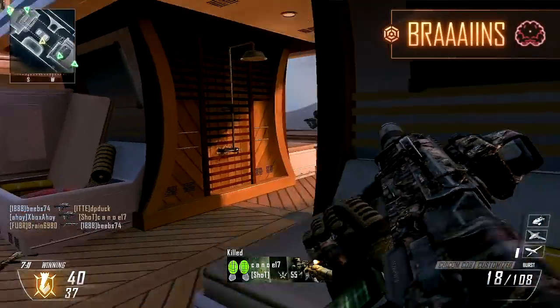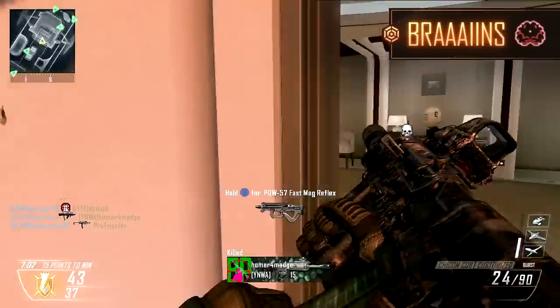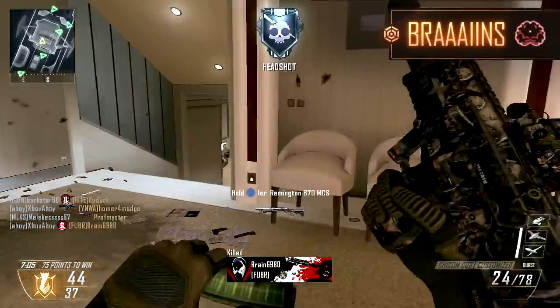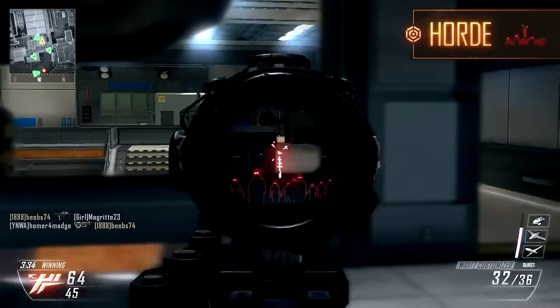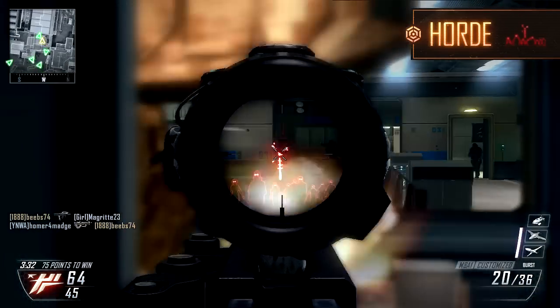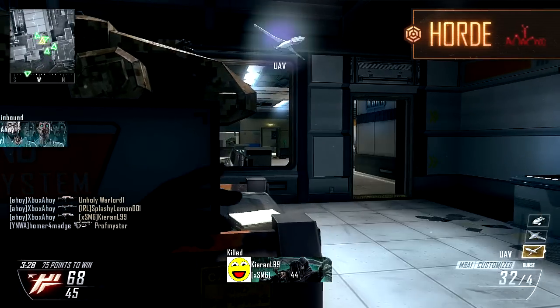Alternatively, those hungry for headshots might enjoy the ear tech's braaaains reticle, cerebral in form with a central dot to more precisely target your enemy's dome. Summon your own undead horde with the zombie ACOG option, with central blood splatter for lining up your shots and a host of glowing-eyed zombies underneath.